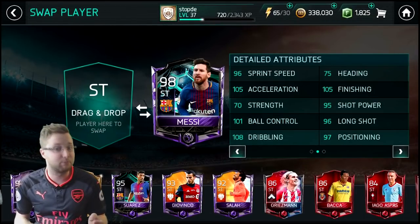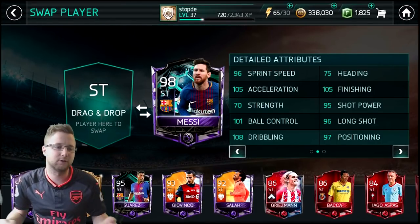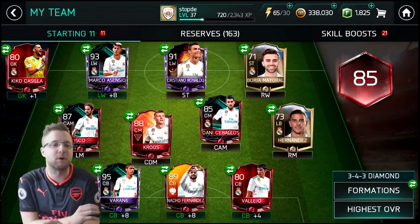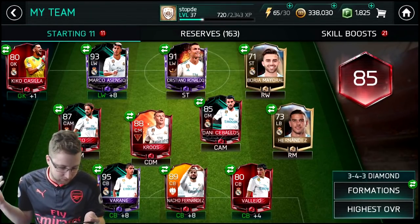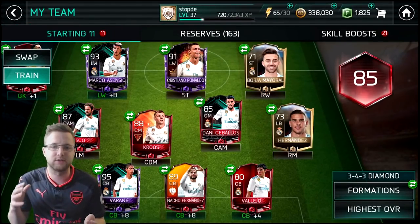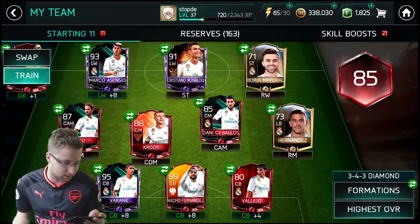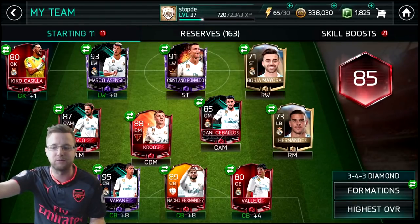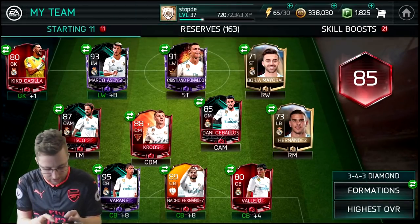Before we do this, we gotta build out our other team — the Real Madrid team to claim Bale, and then show you some gameplay with all these cards combined. There's definitely a little bit of out-of-position action going, but we just need that 85 overall team. The hardest one to get is the keeper. We ended up pulling them like three or four times during the Real Madrid team hero event two weeks ago, so we got lucky and held onto that card.